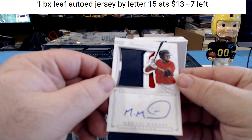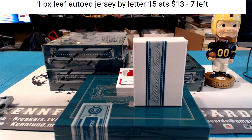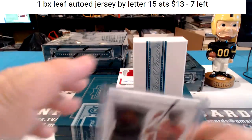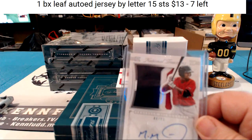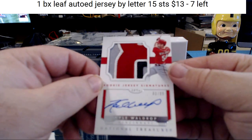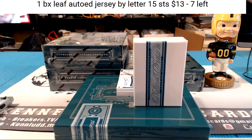First autograph is going to be a three-color patch — Manuel Margot, a prospect silhouette RPA from last year for the Boston Red Sox. That puts Ralph on the board. Next up, a big patch — rookie jersey signatures for the Cincinnati Reds, Kyle Waltrip. Looks like part of the number eight.